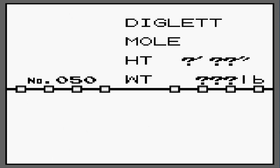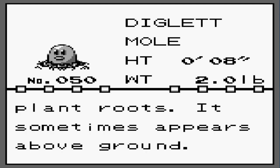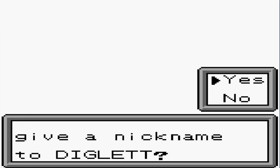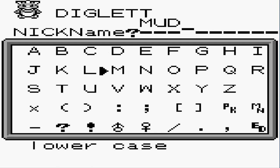Here's Diglett — the Mole Pokémon. It lives about one yard underground where it feeds on plant roots, and sometimes appears above ground. Very fast Pokémon. I think I'll give it a nickname just in case I want it on my team. It's a mole Pokémon — you know what, let's call this guy Mudball. Let's go with Mudball — though I highly doubt this Pokémon will end up on our team.